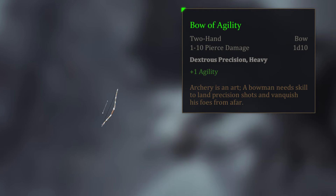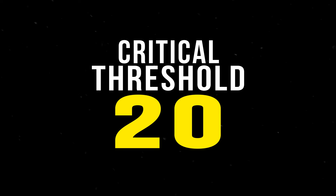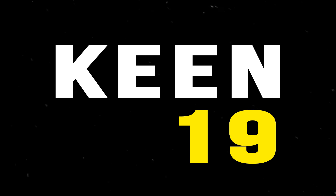Next, the attack roll value is compared to the weapon's critical threshold. Most weapons have a threshold of 20, but weapons with the keen property, such as daggers, have a threshold of 19, making them twice as likely to land crits.